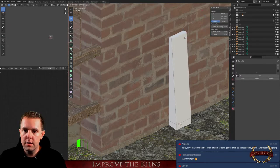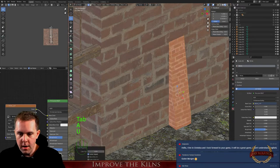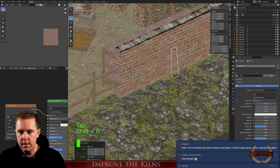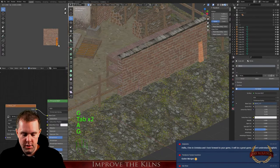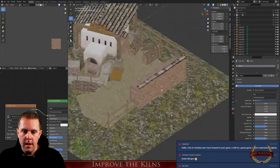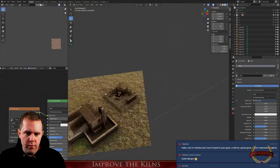The pillar doesn't have to be big — it's just to break up the lines a little bit. Let's add a brick texture too — it's completely unrealistic but you won't see that in the game. Let's switch the texture a little bit so we don't have a copy-paste style. The roof tiles look okay.